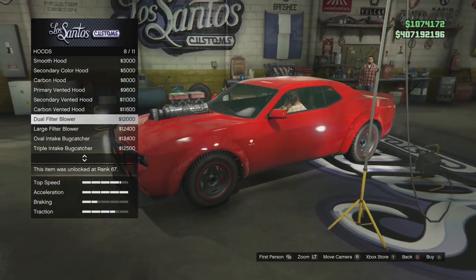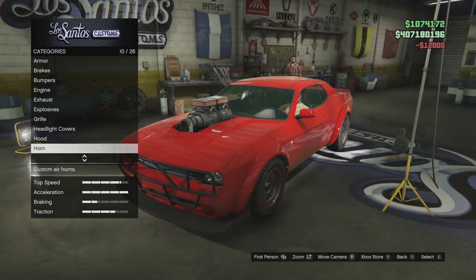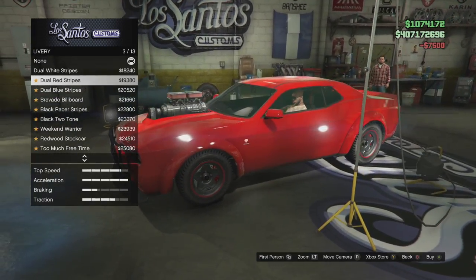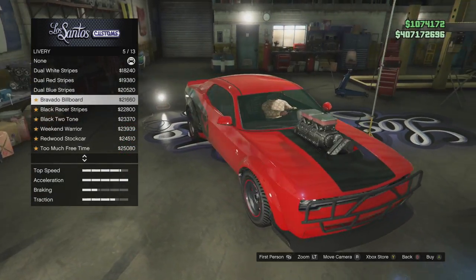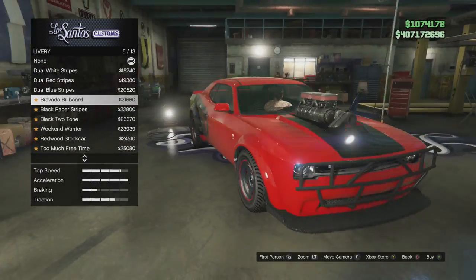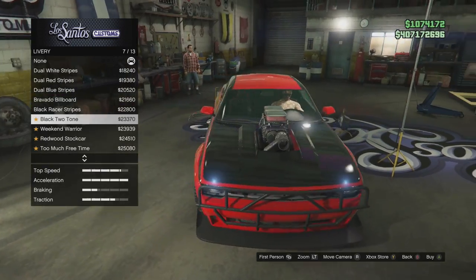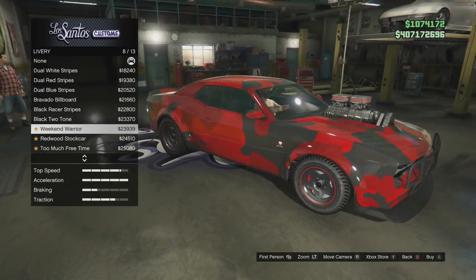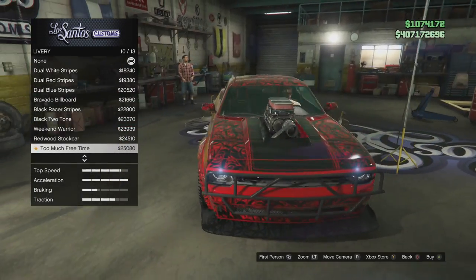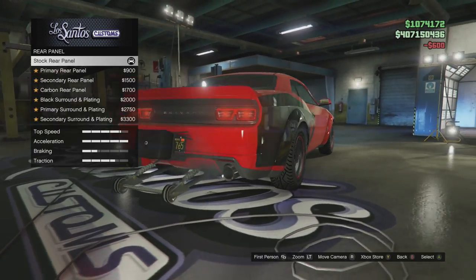I'm kind of feeling the twin intake or the dual filter. Let's do dual filter on this thing. Lights — xenon kit for sure. Livery — we got stripes, blue, red, Bravado bill hood — looking identical to the proper Demon out there. I like that a lot. The Gauntlet also has a black two-tone with a red rooftop — it's a bit weird. Weekend warrior package, Redwood 73. Plate is obstructed, we're probably gonna get a ticket for that.